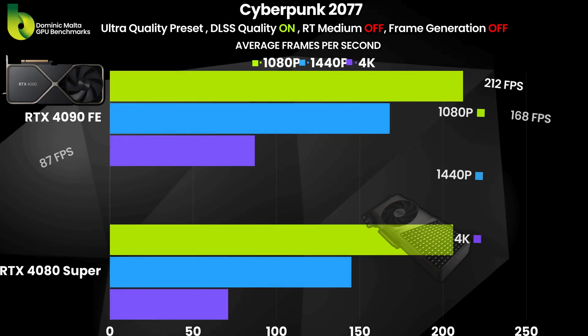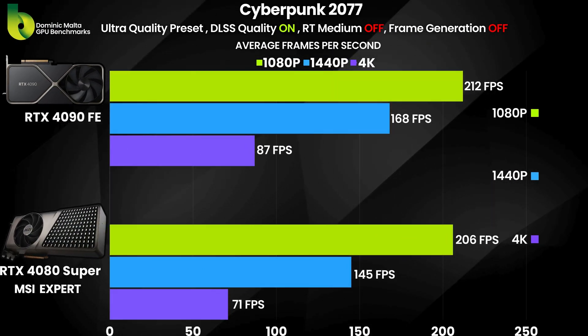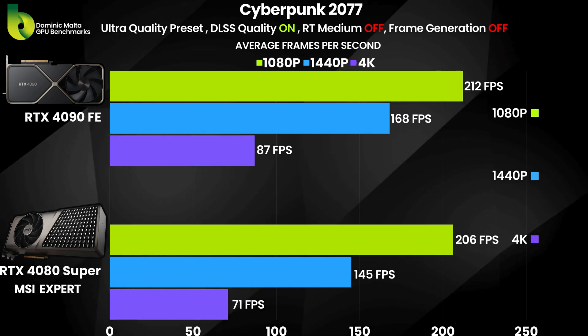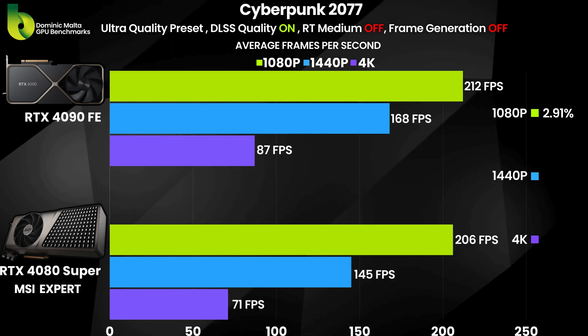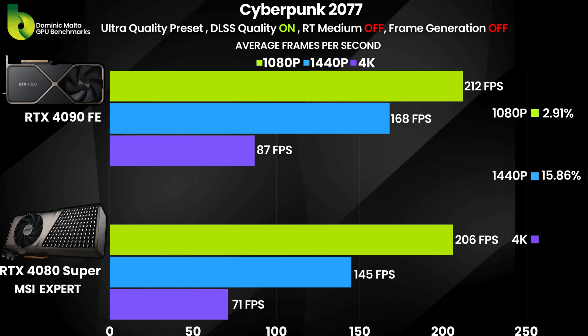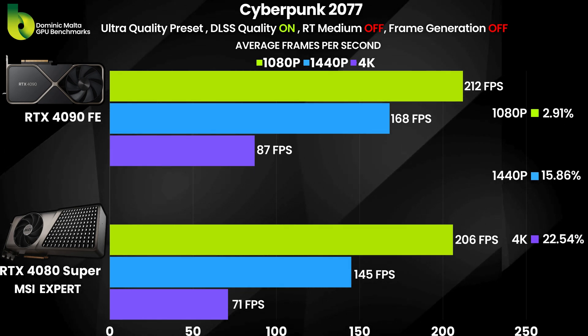Now switching to Cyberpunk with DLSS on the quality preset — still no RT and still no frame gen. The RTX 4090 is 2% faster than the RTX 4080 Super at 1080p. At 1440p, it's 15% faster. And at 4K, it's 22% faster than the RTX 4080 Super.